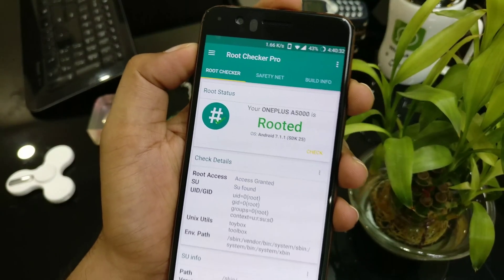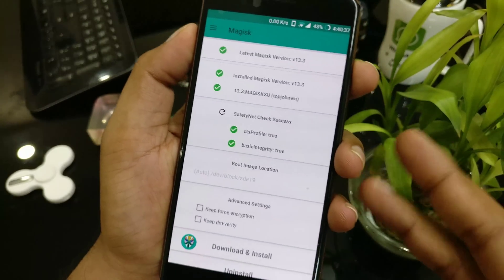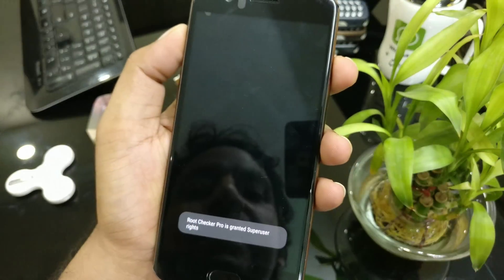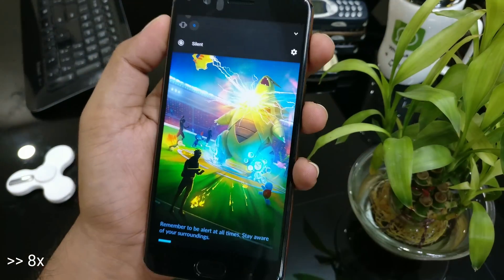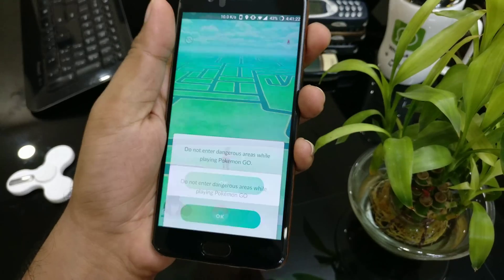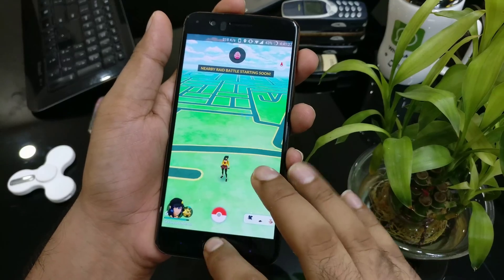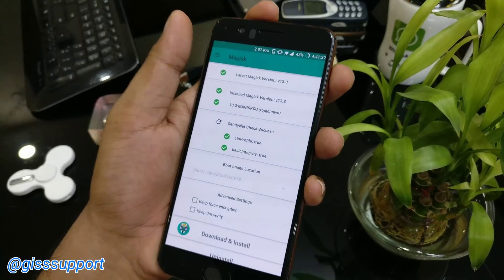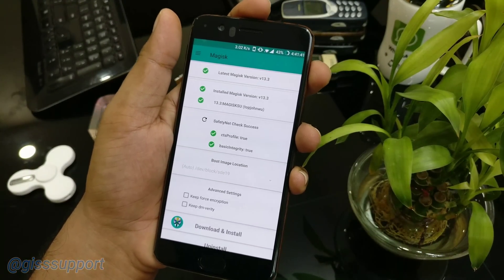Click here and you are good to go. Here you have it — this is the latest update which shows you can bypass the safety net check. Now if you have Pokemon Go installed, you can easily launch it and play it on your rooted device with no issues at all. That's been it guys. Thank you so much for watching. Check the description — there are old videos which show complete details on how to install TWRP, how to root your device, unlock the bootloader, and everything else. Thank you so much for watching. I'll talk to you guys in the next video. Have a great day.